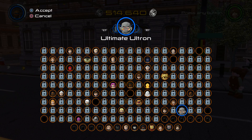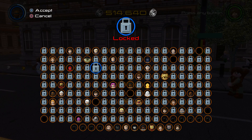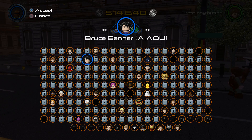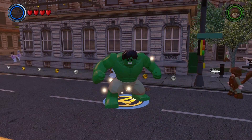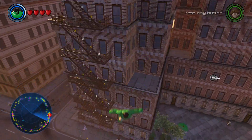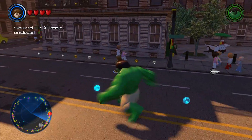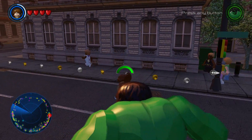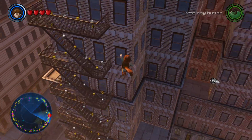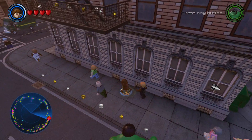Right now I'm going to quickly show you someone else that can do a charged jump, and that character is Hulk. Here is what Hulk looks like when he does a charged jump — you get that cool splash effect. Now going back to Squirrel Girl, here is her charged jump one more time. She also has a splash effect, but obviously she's not as big as Hulk.